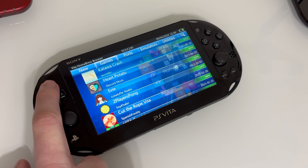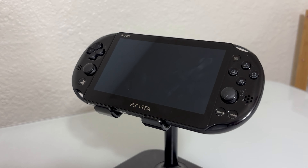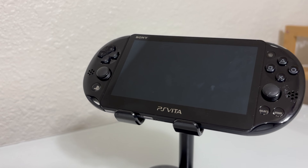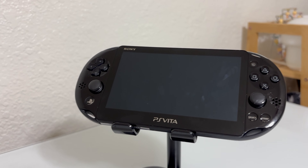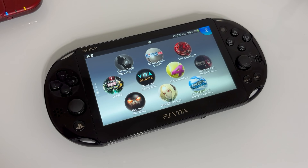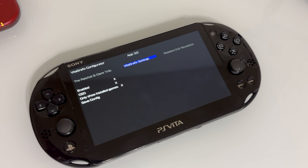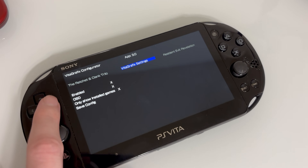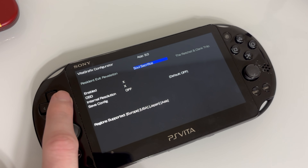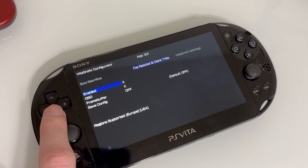If you thought the Vita library was small — which it is — luckily with a modded Vita you can use Adrenaline, which basically turns your Vita into a PSP and gives you access to the entire PSP library, which is a huge pro of having a modded Vita. Another cool part is you can actually overclock the system and use certain plugins like Vita Graphics, which allow you to turn off a framerate lock and have certain games run smoother, like the Jak and Daxter collection.